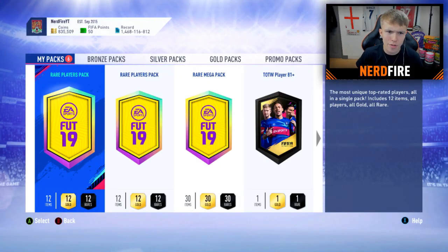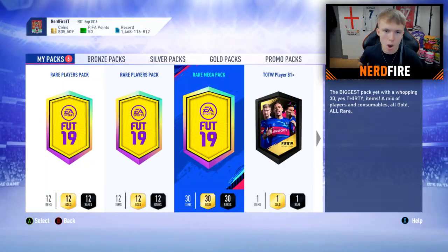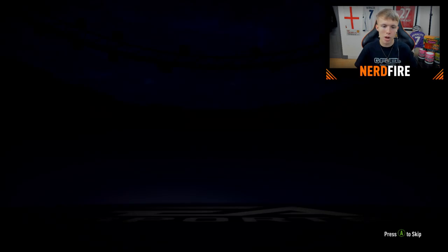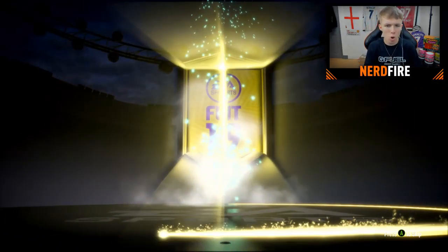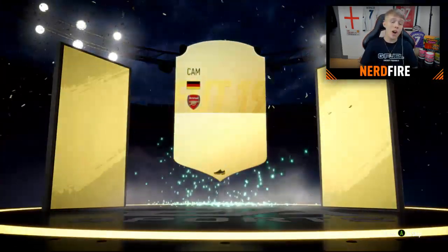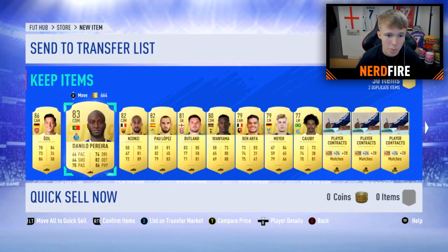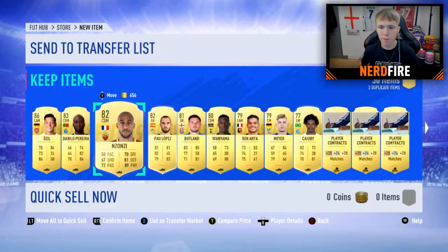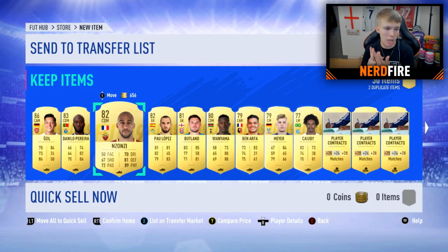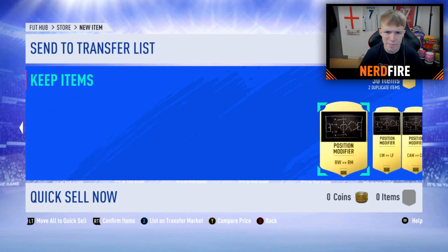On to the sixth player — we're opening the Rare Mega Pack next. We get a walkout — a normal gold walkout — it's German, it's a CAM, it's Özil. Then looking at the rest: we've got Danilo Pereira and Enzonzi as well. Enzonzi would link with both Mario Rui, Juan Jesus, and Deleofeo — so it's got to be Enzonzi, even though he's probably trash in the game.